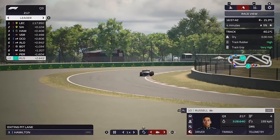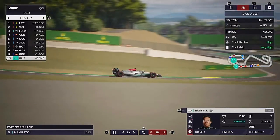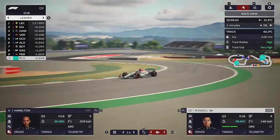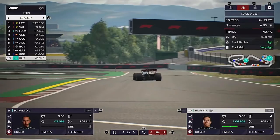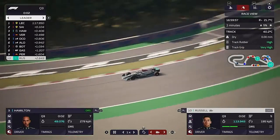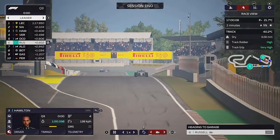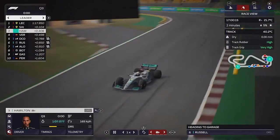Here we go then to the important part — Q3. We've sent George out early to try and get a lap in. He is P10, and Hamilton is in the mix at P3. But the Red Bulls apparently got held up on their first lap, so they're going to be quick on the second run. George comes to the end of his lap through the final corners, improving in the first two sectors. He rounds the final corner and up to the line — does he improve on P10? He moves up into P6.